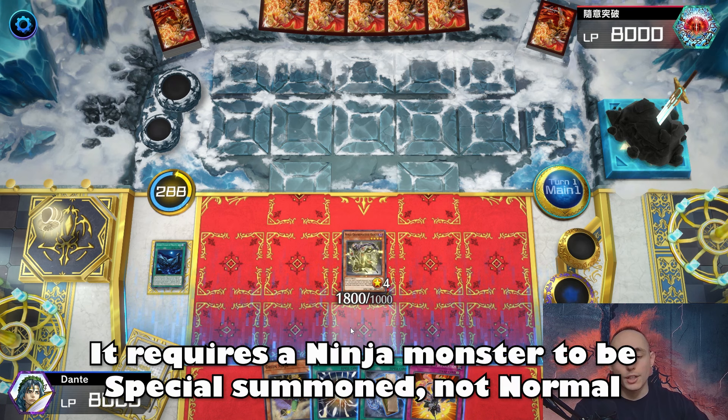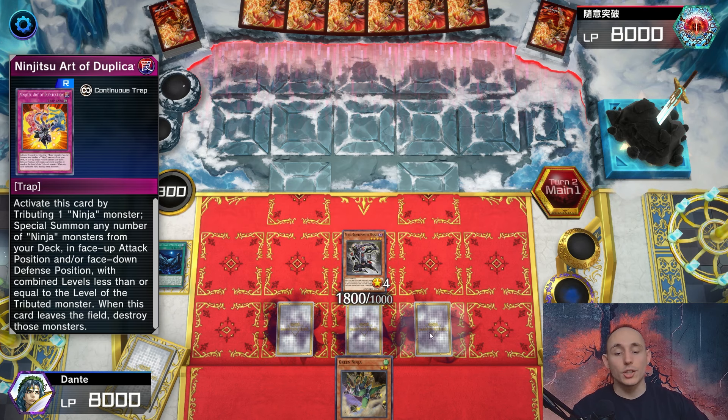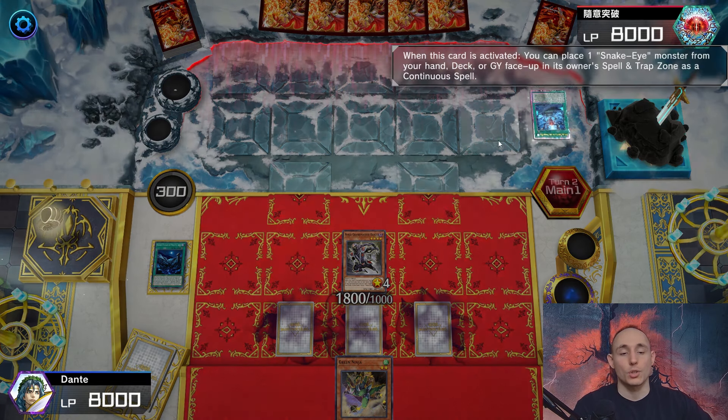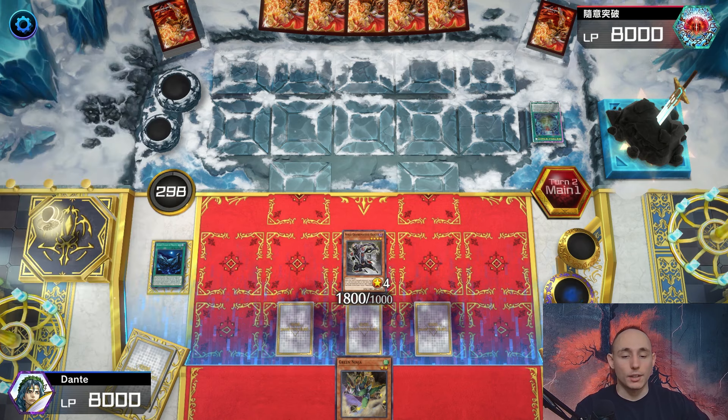Green Ninja's effect is not going to resolve actually - I forgot about that. I'm just going to set three cards and pass turn. You might think this isn't that great, but keep in mind I have Duplication into a fusion play, the Notebook, Super Poly for additional interruption, and the Divine Temple activated.